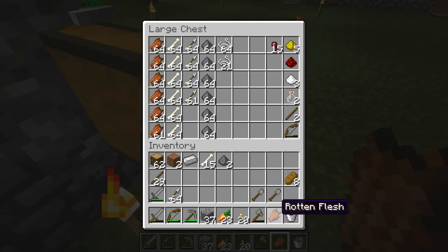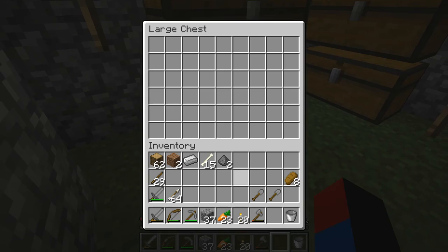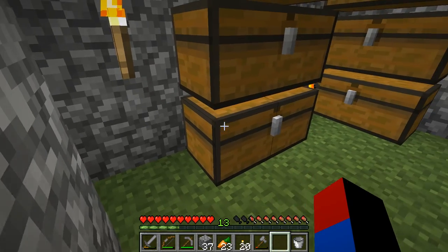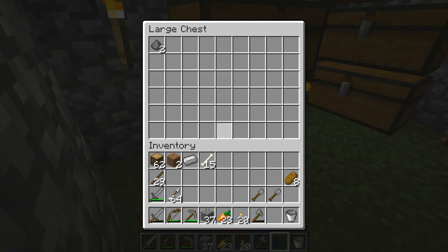I've got some rotten flesh here. Right here is probably where my gunpowder is going to be held. I'm going to have a bunch of gunpowder because I have no use for it — I can't even make fireworks in superflat survival because I don't have paper, because I don't have sugarcane. So the only use for gunpowder would be to make splash potions.